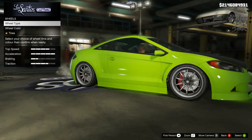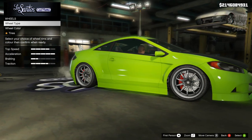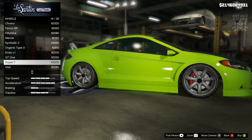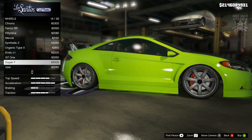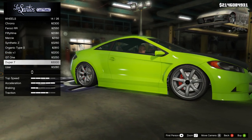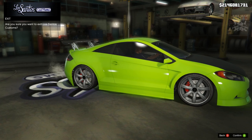Next we're going to move to the wheels. The wheels we've got right now are really close, but a little bit more deep dish than we need. After debating back and forth on different types of rims, I'm going to settle on the Duper Sevens — mainly because the car in the film has seven-spoke rims, and these are the only seven-spoke rims I can find that look similar to the ones from the film. They're not identical but they are the closest in the game and they look really good. Last but not least, we're going to go into the windows and purchase the light smoke window tint.